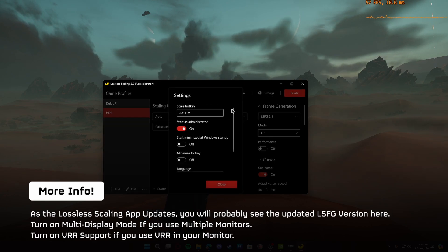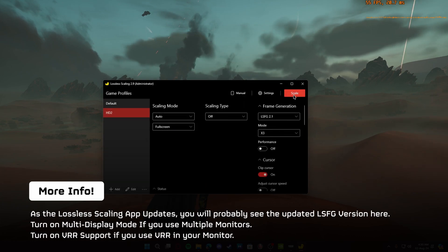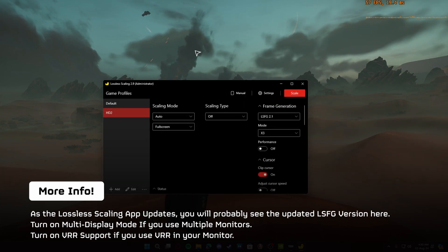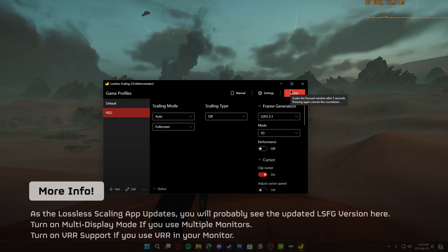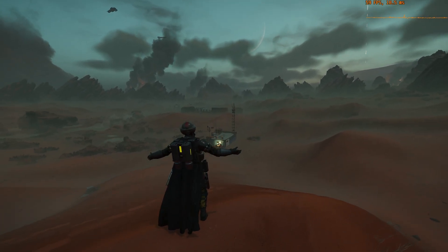After that, head to Settings and set up a scale hotkey. I am using Alt+M, or you can use the button — I prefer the hotkey. Before you scale, check your in-game FPS with the graphic settings you want to use.